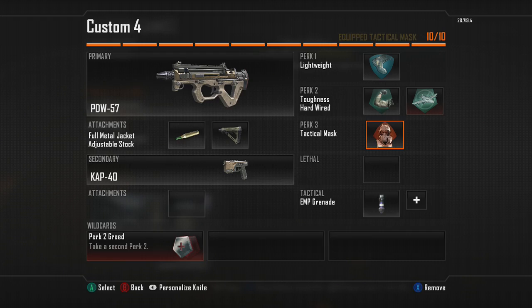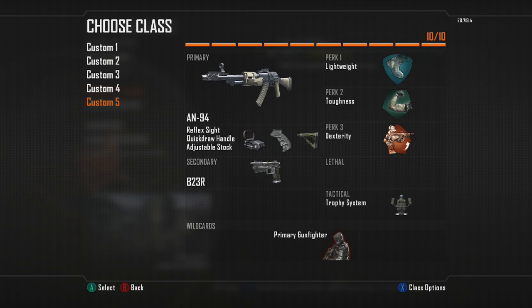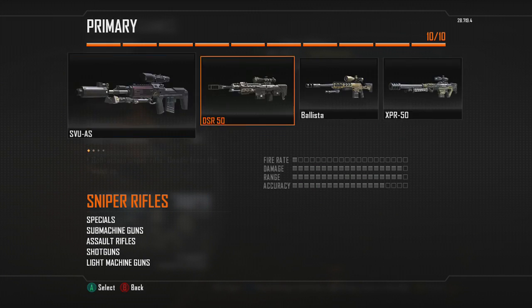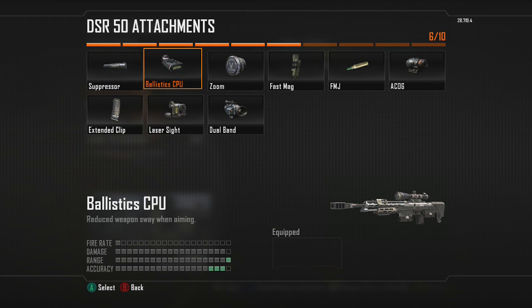For the PDW in Search I change it to Dead Silence but keep everything else the same, since I can still use it against teams that spam EMPs. Sometimes I'll also throw on a sniper — I'll use the DSR with Dual Band.